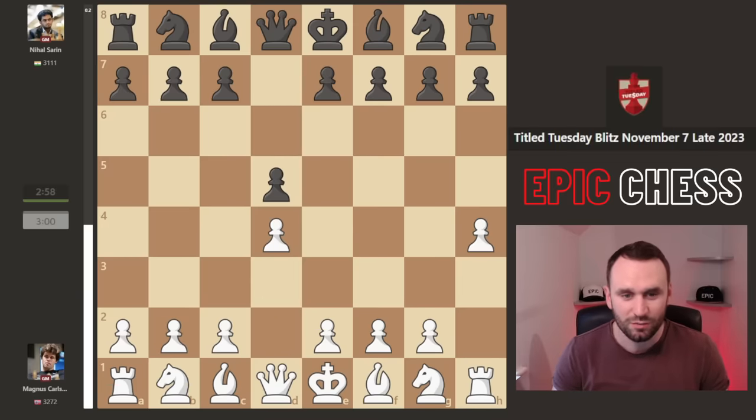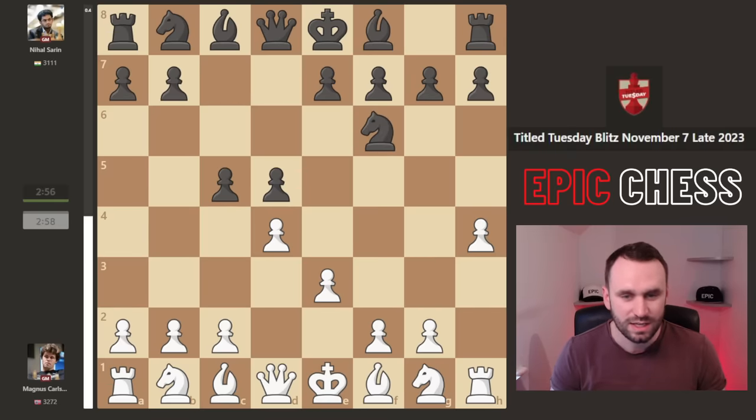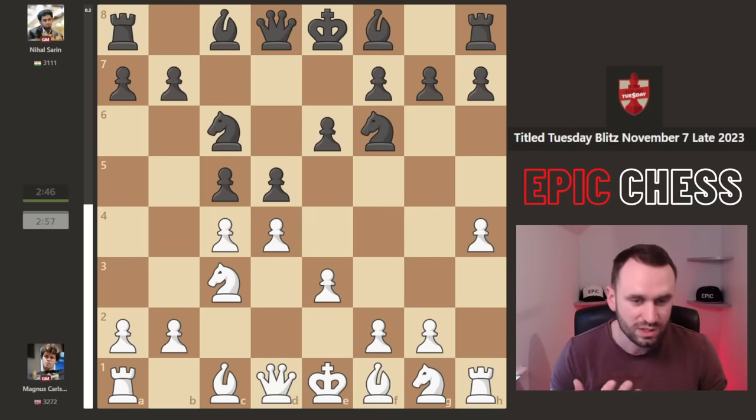We see d4 from Magnus. This is the late Title Tuesday, 7th of November. Now knight f6, e3, c5. And we quickly get a pawn structure here which is the Tarash defence, but with this move inserted.